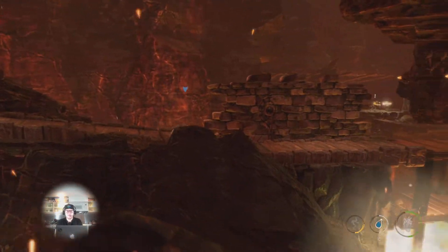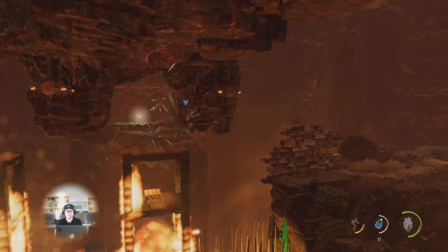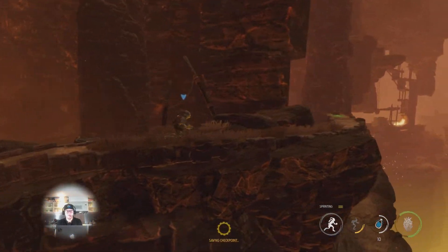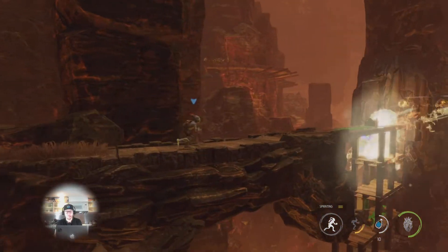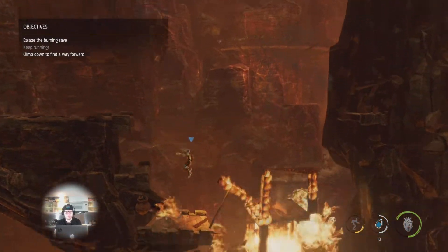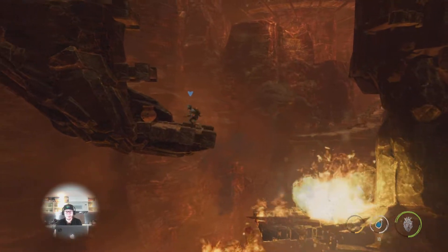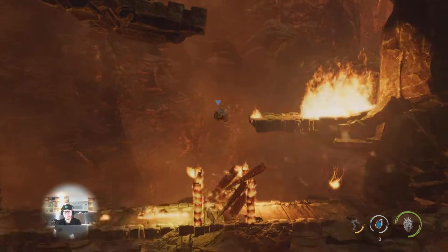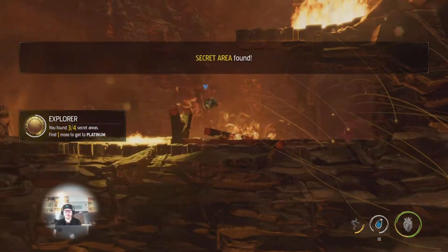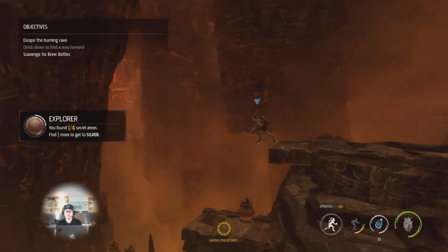Continue across the level, hop over. There's a box there but there's nothing — the only thing in it is some of the green liquid that lights on fire, nothing special in that box. Drop down here, loot another crate. Now this is your first secret area right there and also another Royal Jelly in that section.